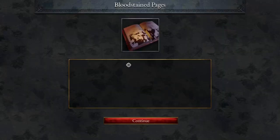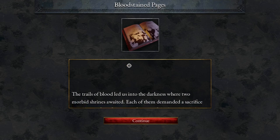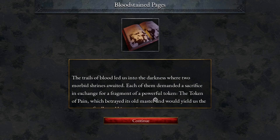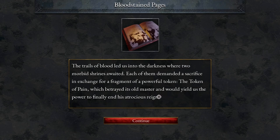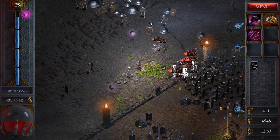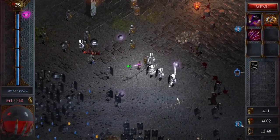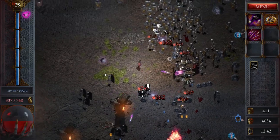The trace of blood led us into the darkness where two mobile shrines awaited. Each of them demanded sacrifice in exchange for a fragment of a powerful token - the Token of Pain - which betrayed its old master and would yield us the power to finally end his atrocious reign. Okay so there's another one for sure, he's speaking of two. Let's get towards the magnet before we die, and the well. There is the blood trail - let's not walk through that, that's for the enemies.